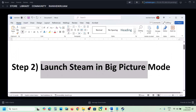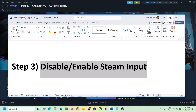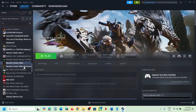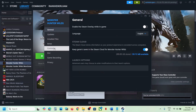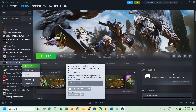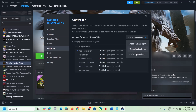If still not working, the next step is to disable or enable Steam Input. Go to Steam, right-click on the game, select Properties, and go to the Controller tab. You will see the option 'Disable Steam Input' — select it, launch the game, and check.